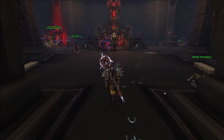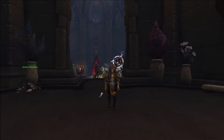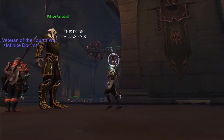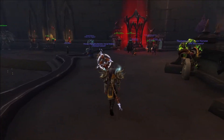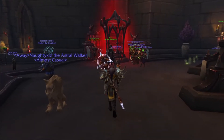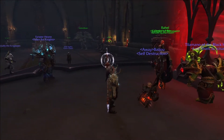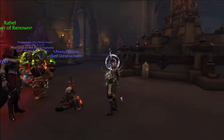Starting off with the new Covenant system — you can choose between four different houses, almost like Harry Potter. I chose Revendreth, which is these vampire-looking people you're probably seeing on my screen right now. Depending on which Covenant you pick, you get different abilities for your class and also for that Covenant. The Revendreth ones are based around a shadowy, vampire theme, and that extends to the armor sets you can get from them too.